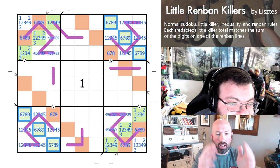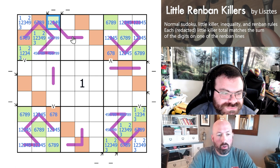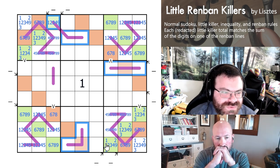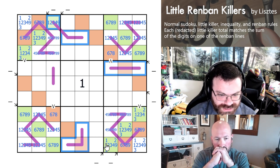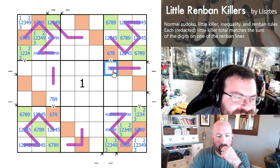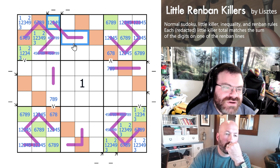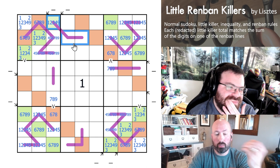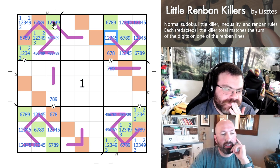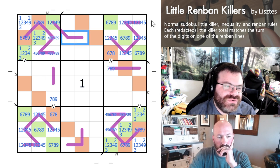Two of these have to have 9s and are a minimum of 22. So two of these Renbans are at least 22, and at most 24. If that Renban on top doesn't have a 9, it's 4, 5, 6 — which is only 15. So that Renban on top is either 15 or it's 22, 23, or 24. Two of them have to be 15. If a Renban has a 9 on it, it's forced to be 9, 8, 7 because Renban is consecutive digits.